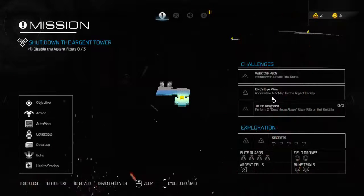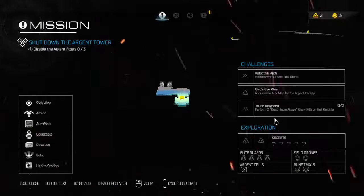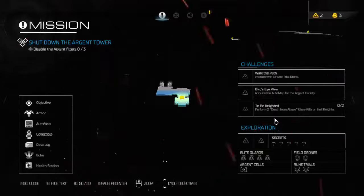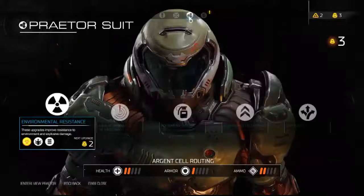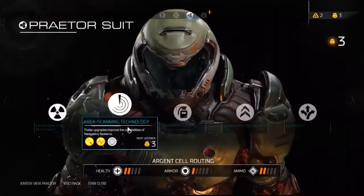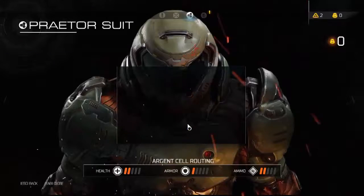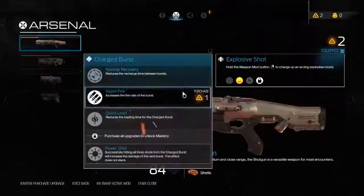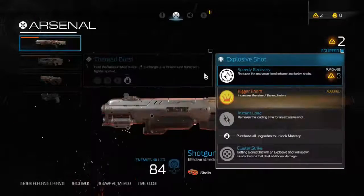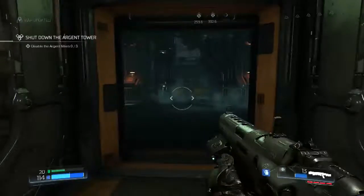To Be Knighted — perform two Death from Above glory kills on Hell Knights. There are two Rune Trials, two Field Drones, one Argent Cell, and four Armor Upgrades. We presently have three Armor Upgrades. I think I'm going to max out Area Scan — Full View — exploration items appear on the auto-map automatically. Let's save up and see what we get.